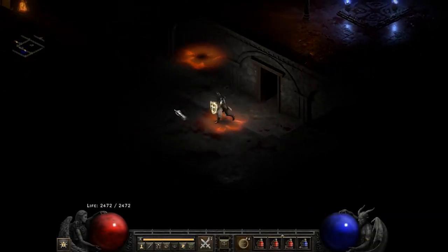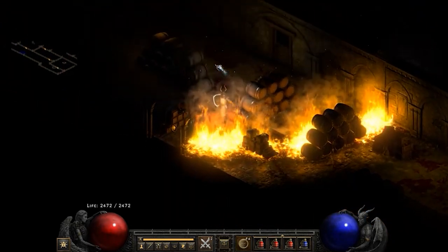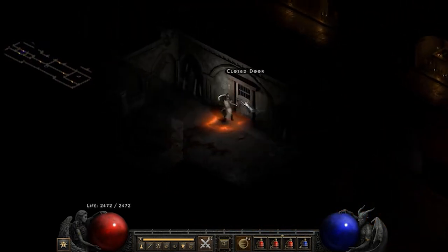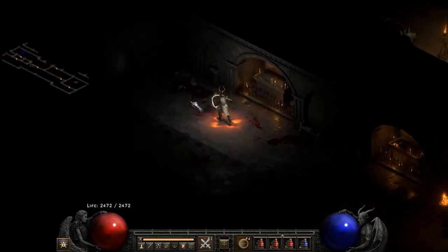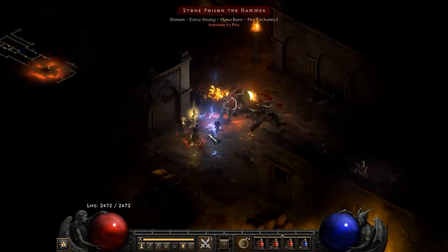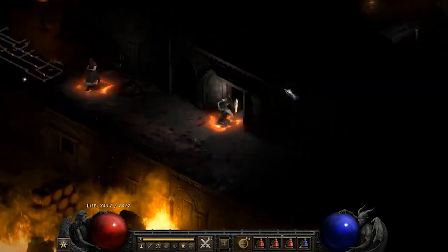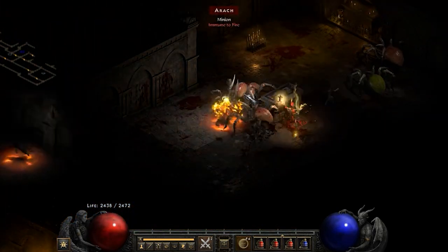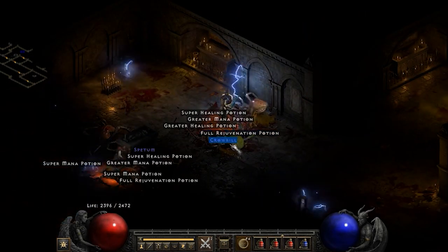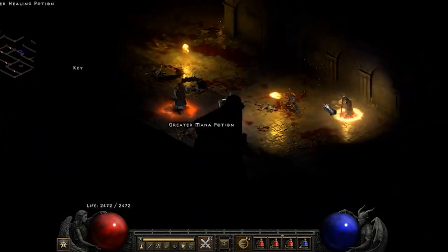Paladins are equipped with lots of abilities that make them great in a party — defensive auras to support and keep their groups alive such as Salvation, Cleansing Aura, and Meditation for mana regeneration. They also have the incredible Holy Shield, which is incredibly powerful, allowing Paladins to max out their block chance and fight in close quarters without dying extremely fast. Beyond being a great team player, Paladins are known for powerful builds such as Hammerdin, Dream/Tesladen, Smiter, Zealot, and Fist of the Heavens Paladin.